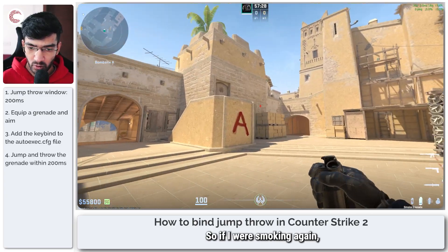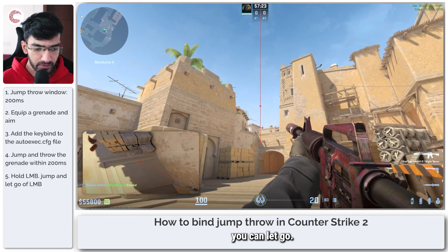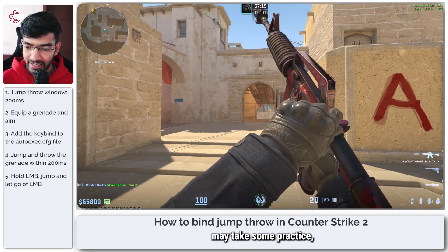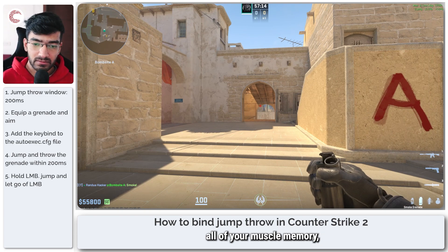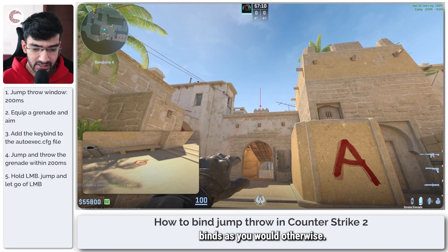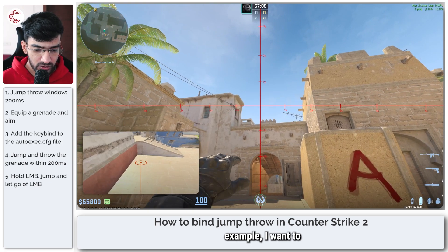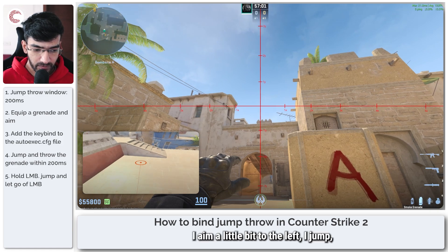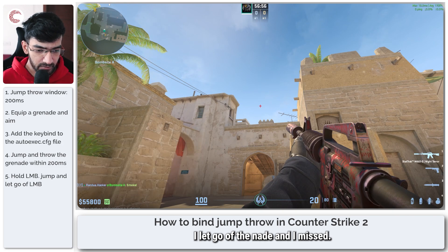So if I were smoking again, you can just hold down the left key, jump, and at the peak of your jump you can let go. This may take some practice, but this method will retain all of your muscle memory and you will not have to rely on binds as you would otherwise. For example, I want to smoke B short — I aim a little bit to the left, I jump, and at the top of my jump I let go of the nade, and I missed.